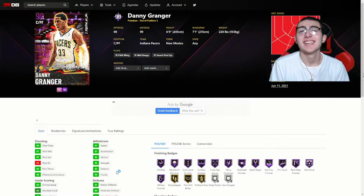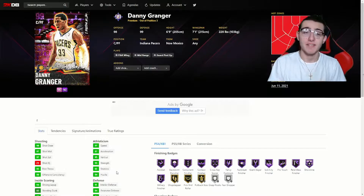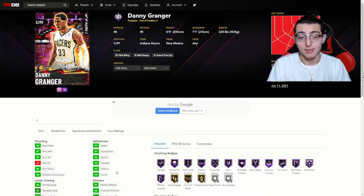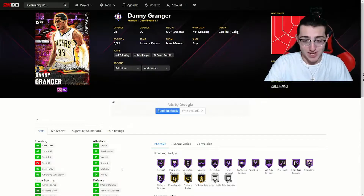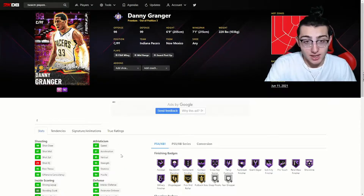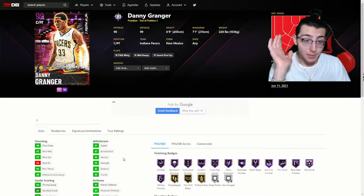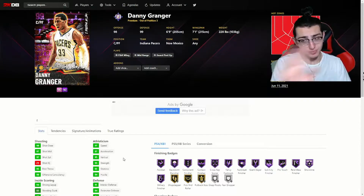What's good YouTube, it's your boy Monzi. In today's video, 2K has added my favorite player of all time as a Dark Matter in NBA 2K21 MyTeam. If you guys don't know - I don't know how you would - Danny Granger is my favorite player of all time in 2K, not in real life.